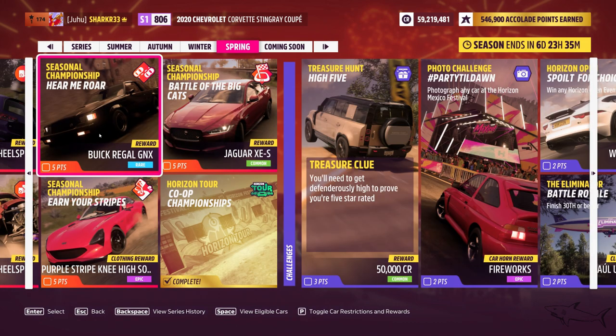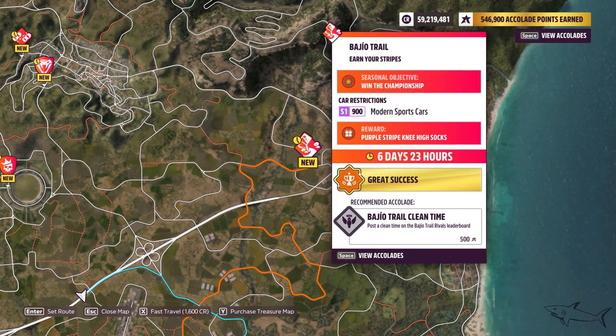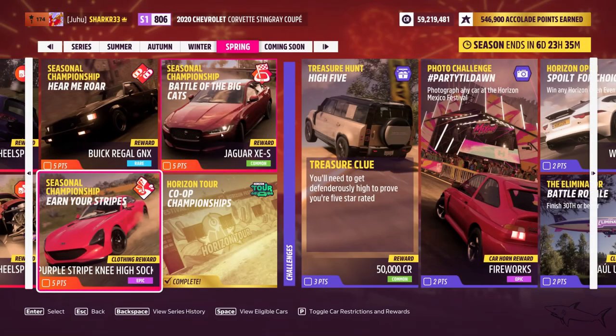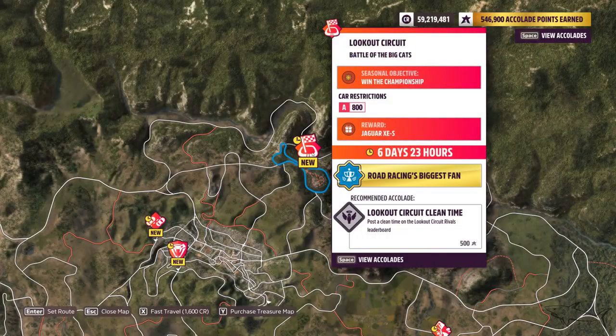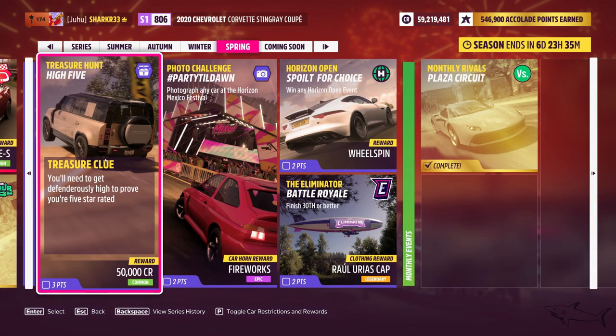Here we have some championship races. You have to win three different races — you choose the car when you get there. It's restricted to retro muscle cars in B-class. The next championship is modern sport cars in S1-class with 900 points — that should be an easier one. The last championship gets you a Jaguar, restricted to A-class 800-point cars, any class allowed.